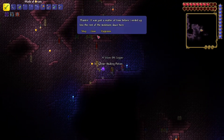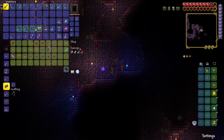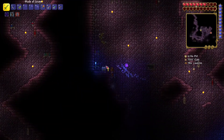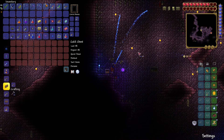Let's look at this — we found the Mechanic! So pretty cool. And she sells stuff like wires. Let's open this chest — we got an aqua scepter, and it shoots water. It's a ranged weapon.